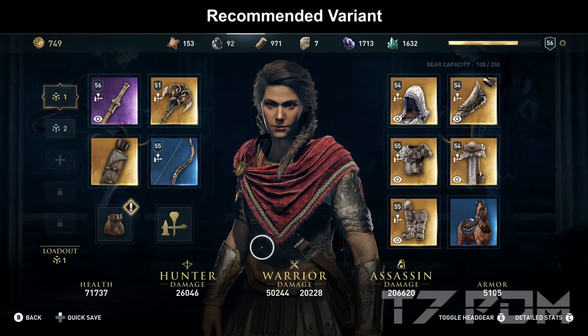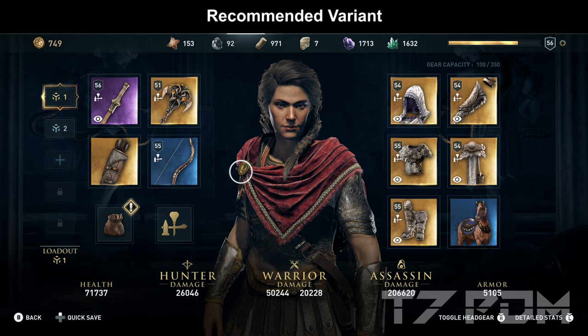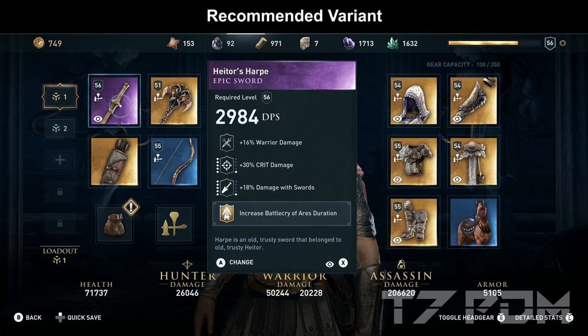Now let's check out the build, starting with the recommended variant — the free variant will be shown right after. With this build we have over 50,000 warrior damage for our left weapon and over 200,000 assassin damage. A lot of this damage comes from the Big Hunbow, which amplifies our left weapon damage by a factor of 1.6 by adding all its 2,400 DPS to our left weapon, and this 50,000 warrior damage is also used for shooting arrows. The Big Hunbow is a glitched item and the absolute mandatory item to get when you spend your 203 credits — it not only doubles our warrior damage but also quadruples our hunter damage.